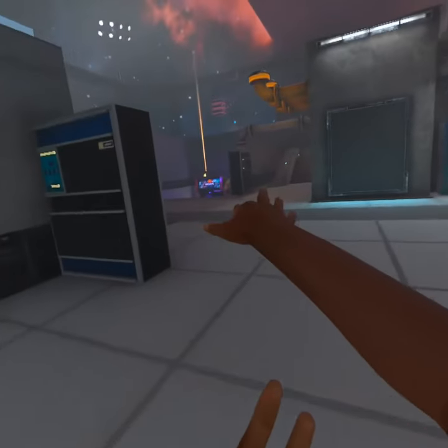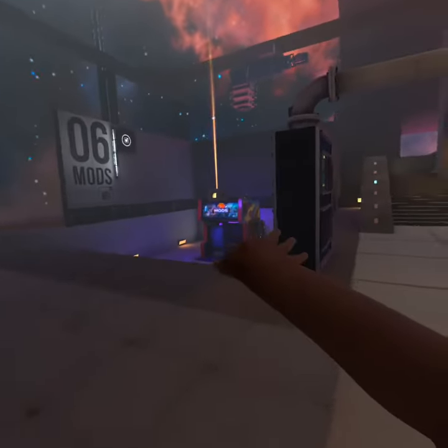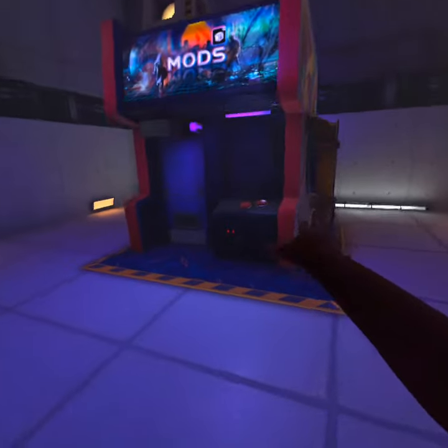Now you go to right there. So 1721 — oh, six mods, there's a mod. So you saw that door right there? That's where you're gonna want to go. Don't go to that, do not go to that — go to this.